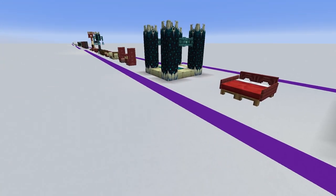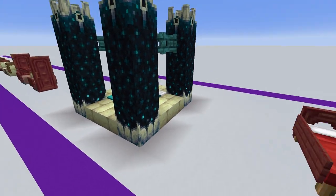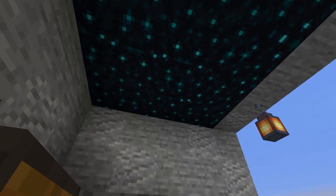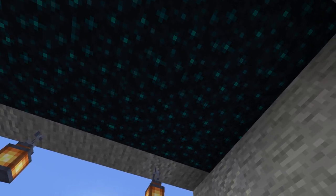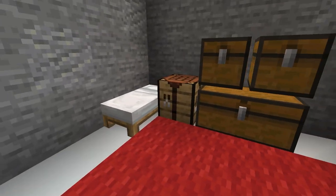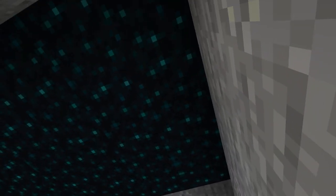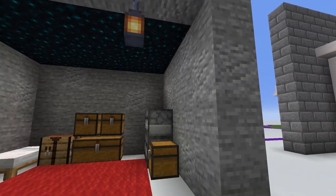One of the most interesting and exciting things is looking at using these skulk blocks for a ceiling. So if you had these and imagine having a massive cave with the entire ceiling covered in skulk blocks — how amazing would that look, like a starry sky. I've just created a little base here that looks like a normal little base, but as soon as you look up — wow. Those are a really great use for those new blocks.